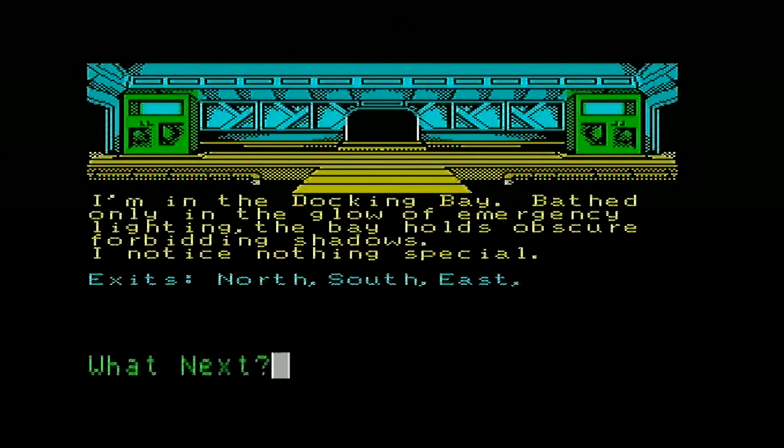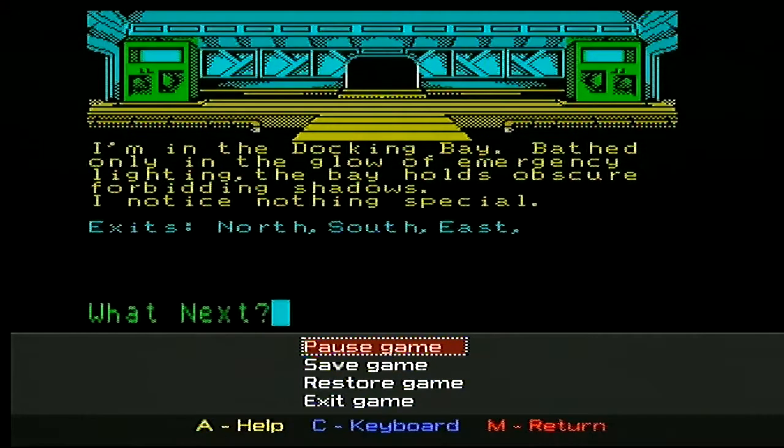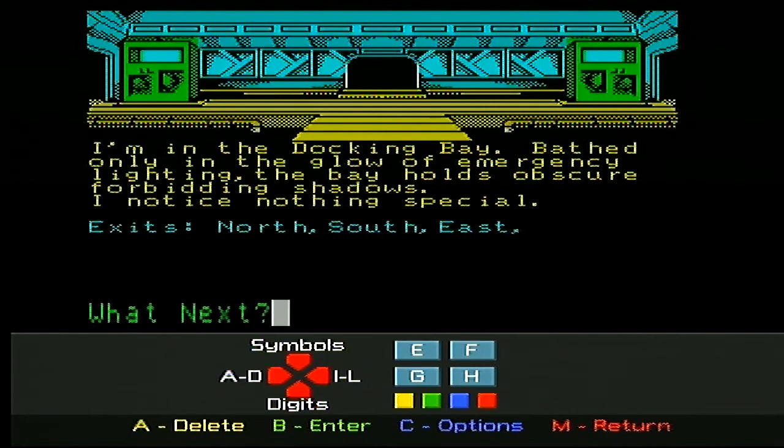Alien Research Centre. I'm in the docking bay, bathed in only a glow of emergency lighting. The bay holds obscure foreboding shadows. I notice nothing special. Let's see what's in my inventory - it's just fired us straight in here. I quite like that, a little bit of a graphical thing to let us see what's going on. So we can go north, south, east - one must be north and one must be south, and that's the way that bay looks.